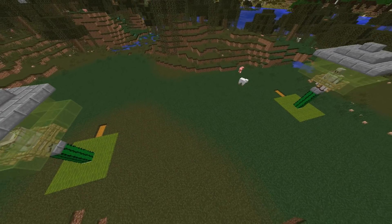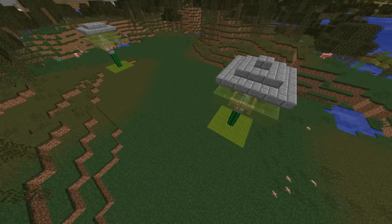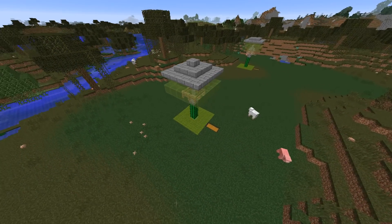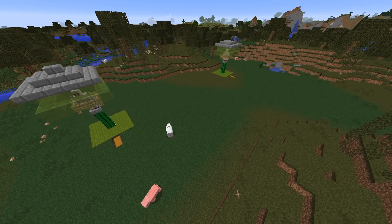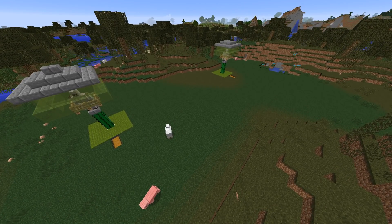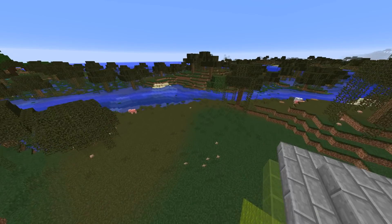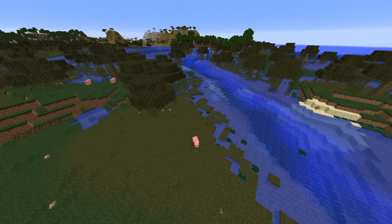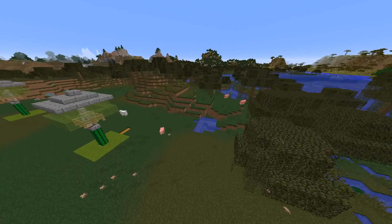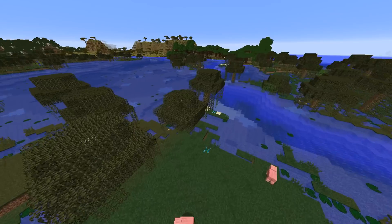One thing we've got to be really careful of is the mob cap. The mob cap means you can only have so many mobs in an area before no more can spawn. You don't want slimes and other mobs spawning miles away and contributing to the mob cap. So I like to light up the area outside the catching zone of your pods.